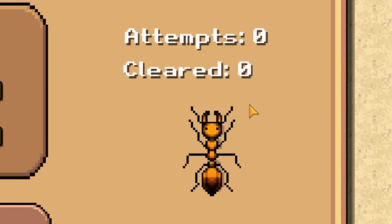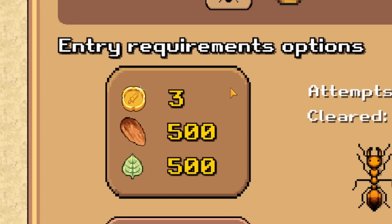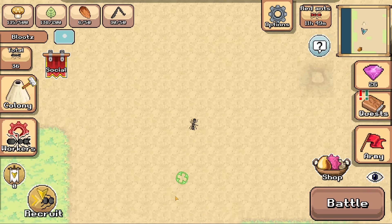I found a fire ant nest, which are these orangey ones. Entry requirements — I need three shining gold things, 500 of those things and 500 of that. I don't have that. I'm not a rich man. Can't do that.